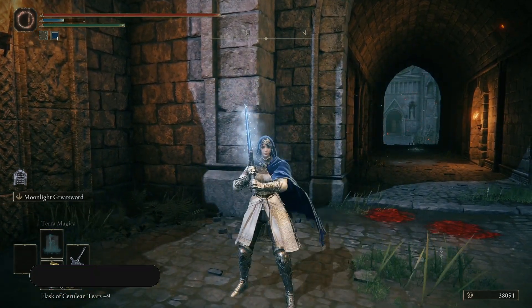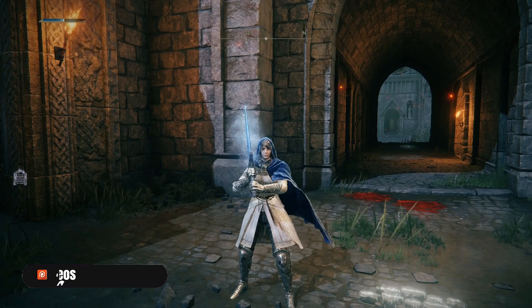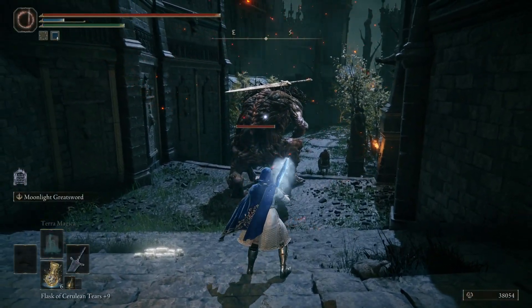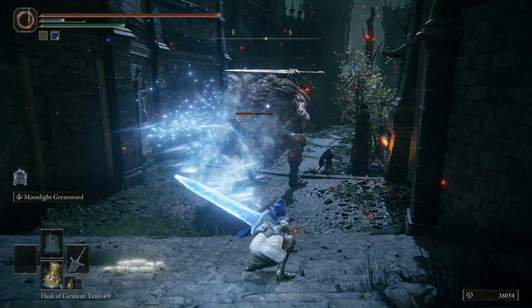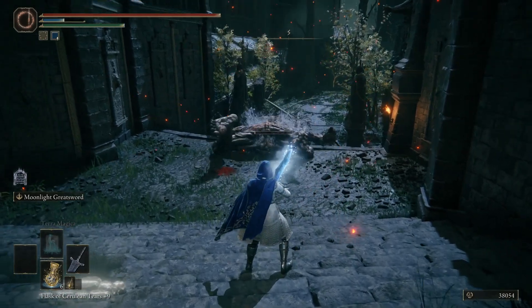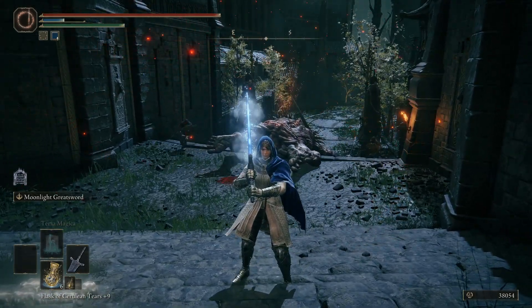You just press the button, your weapon glows, and then you just fire out waves of light. Well, what are we talking about here? The thing is, that very specific wording I used is very important. Because it's an Ash of War — a weapon skill being that specific — makes it arguably the most buffable weapon in terms of pumping its damage output in the entire game.